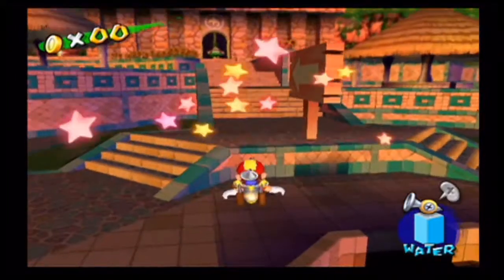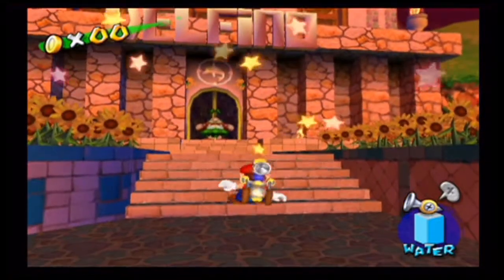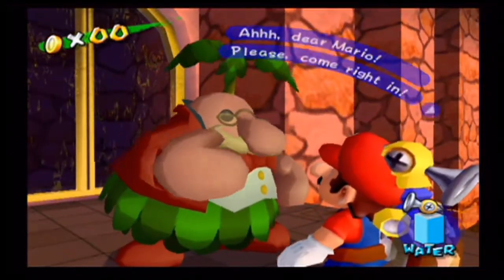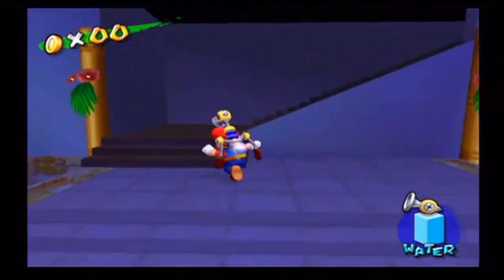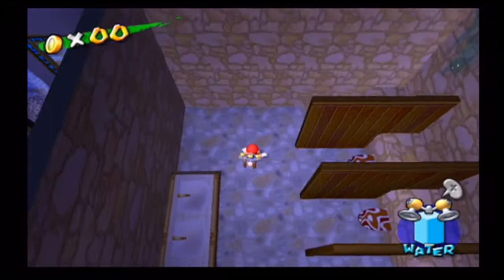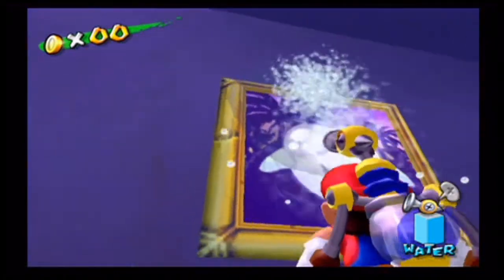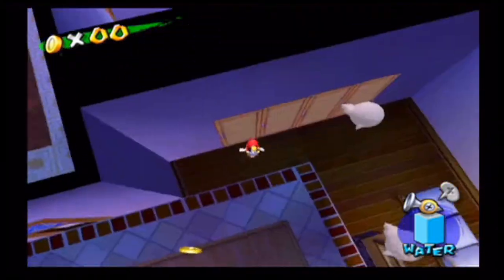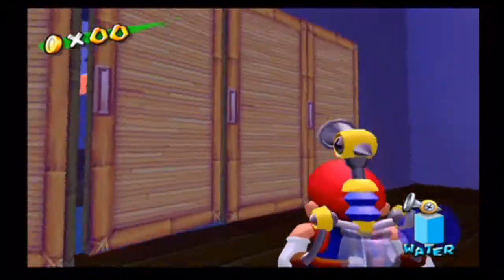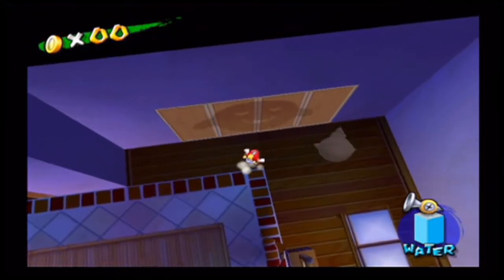Funny thing about this particular pavement — I keep bumping into the whole body of arrow signs so many times. Like Episode 2, we instantly get transported into the actual hotel itself, except now we can do more things this time around rather than just dealing with Boos. I get a feeling that the majority of the blue coins might actually be inside the hotel itself.